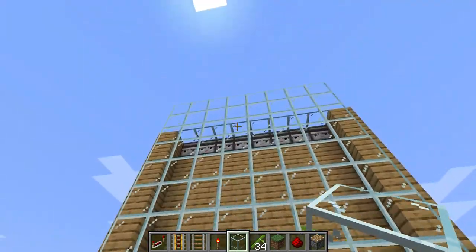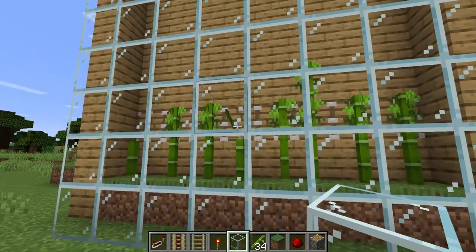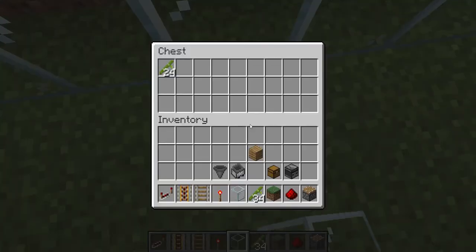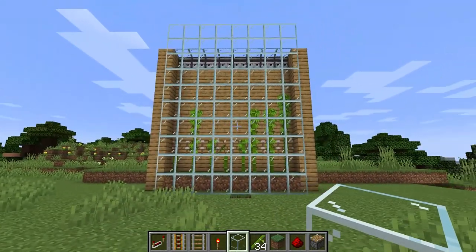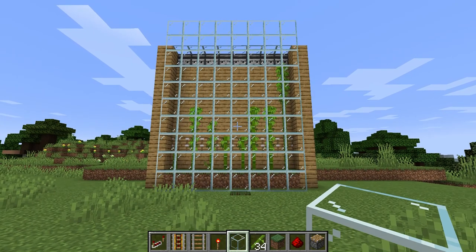When the bamboo reaches the observer, it instantly gets cut. The minecart with hopper will collect it, and it will all appear inside the chest. That's it for this video — thank you for watching.